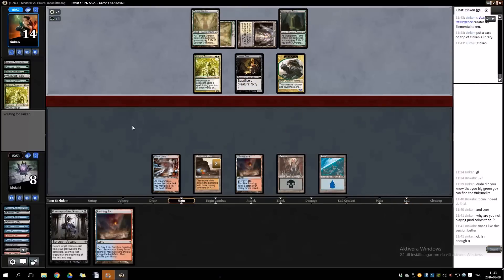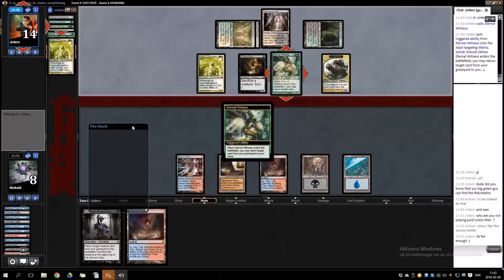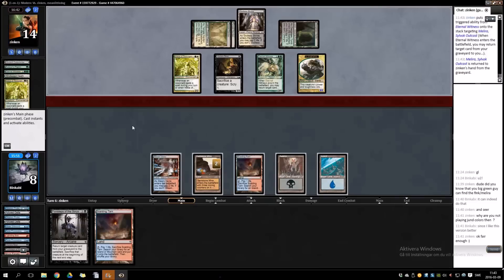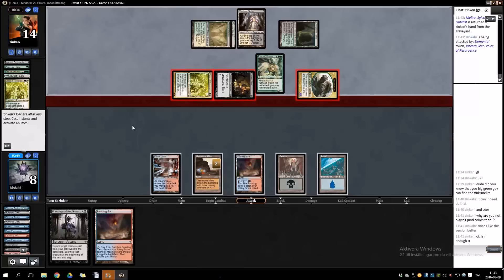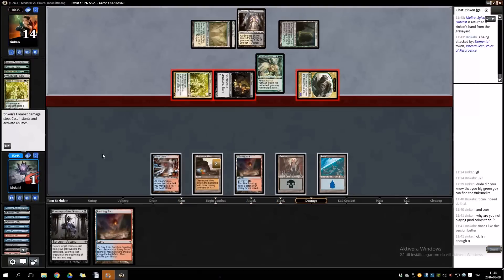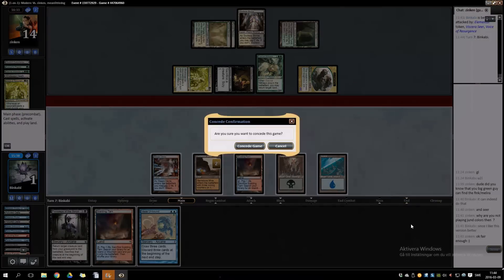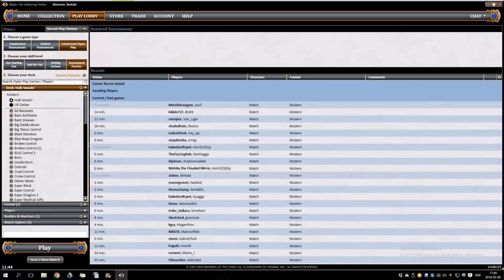I'm a turn away but you have another creature — no problem. So now I don't think I can draw anything. I guess I can draw an Instacharm into exactly Hulk, untapped land like a Gemstone Mine — no problem. That's close, but it's game. All right, GGs. Think we could have won that, but that's life — I'll actually play one more match because I wasn't satisfied with that, so one more.